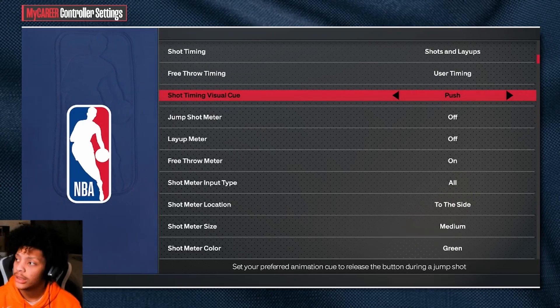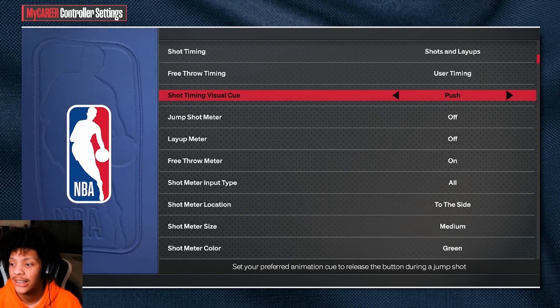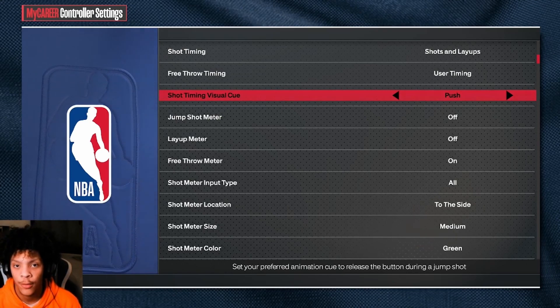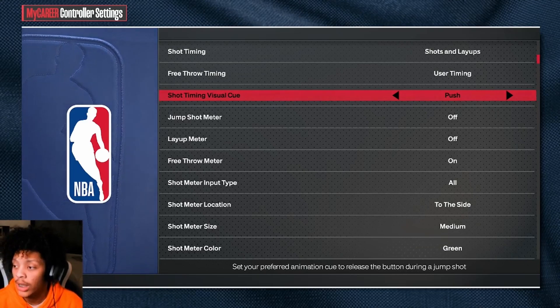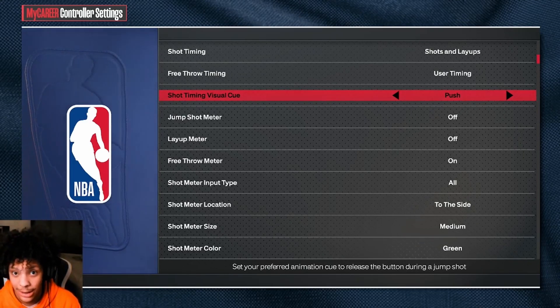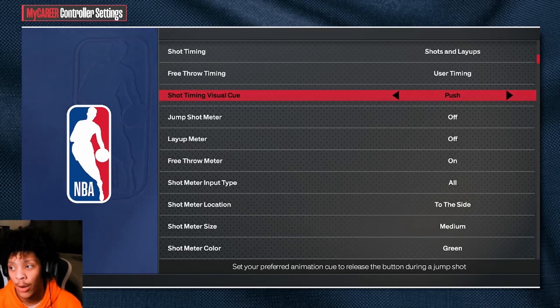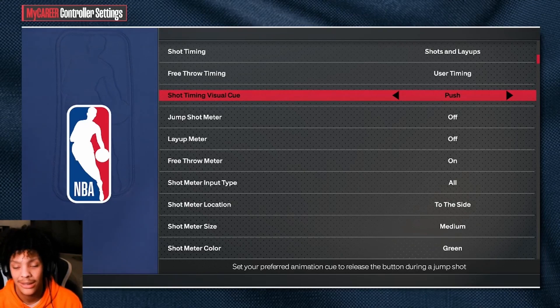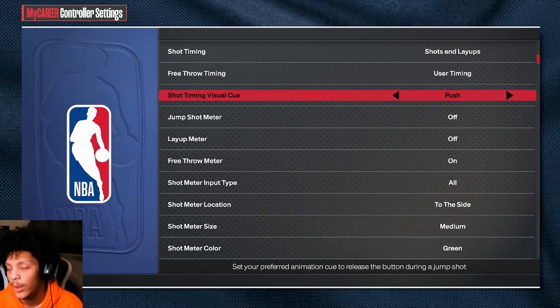As far as which cue to use, my vote would be push, but set point has now made a comeback — it's actually usable now because it actually works. Beforehand, if you had set point and released at set point, it didn't actually release at set point. So you can use set point if you want, but I use push. I would not use jump — do not use jump, you're going to be struggling, trust me. And release is super duper long, I wouldn't use that either. So either set point or push. My vote goes to push right now.